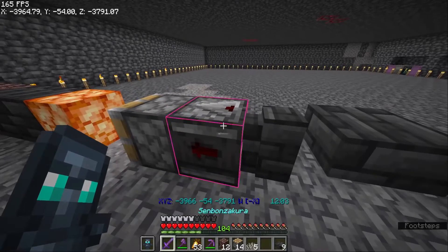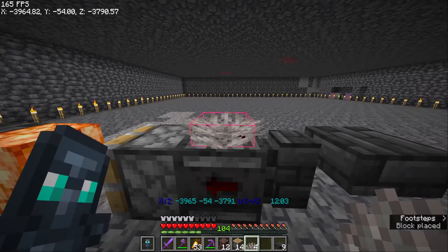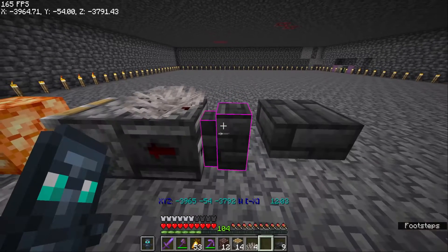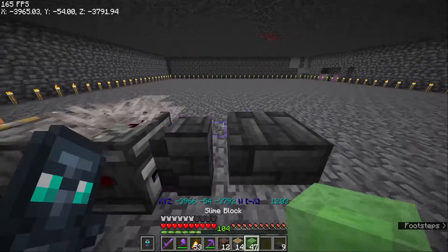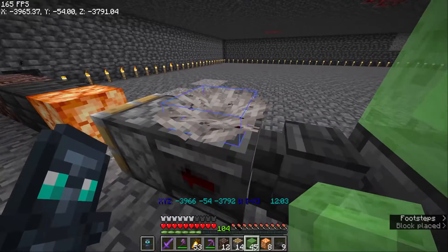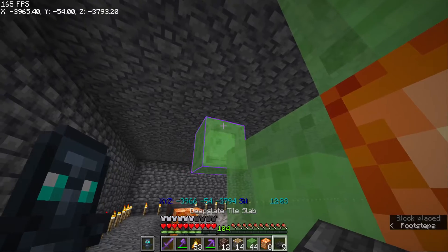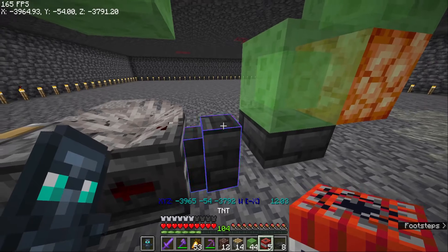On top of the observer we're going to place a dead coral fan — a live one will just turn dead so it doesn't matter, and any coral fan works, it does not have to be a specific color. On top of the slab place a slime, then a solid block, then another slime. You can place the slime on top of that hitbox, and then another top slab against the side of the slime. Your TNT goes on top of this wall.